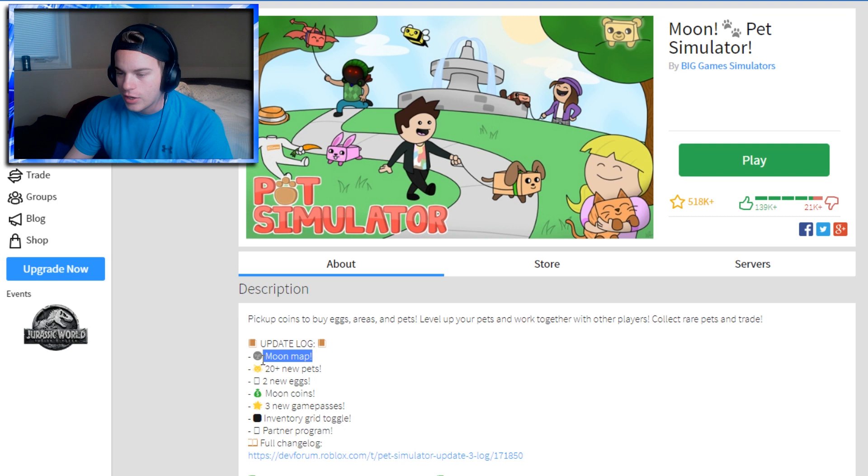They added a moon map — I can actually even show you. We got a moon map right here, we got 20 plus new pets, 2 new eggs, moon coins, 3 new game passes, inventory grid toggle, partner program, and full changelog.